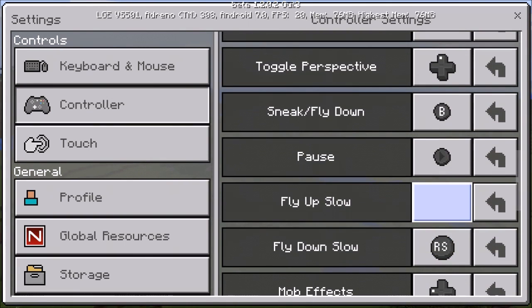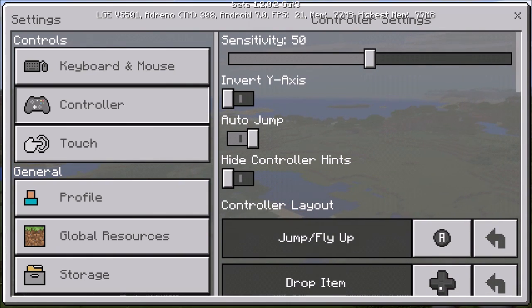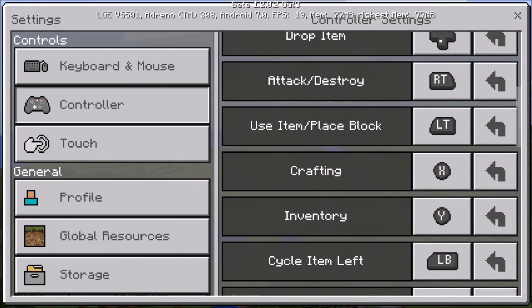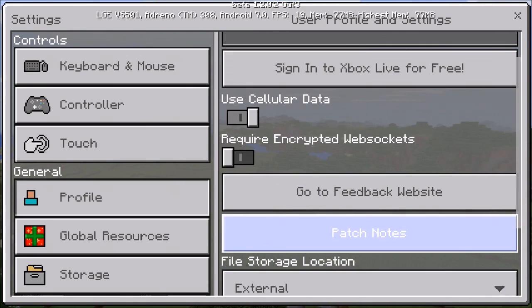They've added updated controller settings, which are a bit different than before. I use a controller a lot when I play Minecraft Pocket Edition. Before it said button one, button two, button three - you wouldn't know which button they meant. Now it actually shows you what button is what, and you can also remap them, which makes it much easier.